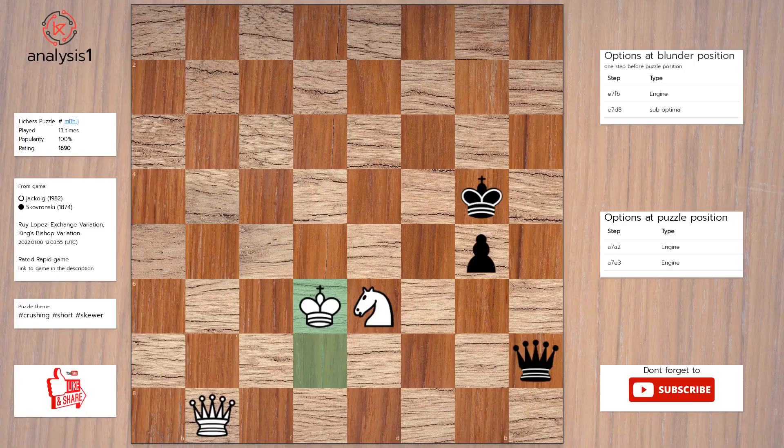One more. Threats in puzzle position are: there are no threats in this position. Checks in this position are: Queen to d7 check, Queen to e7 check, Queen to f7 check, Queen to e3 check, Queen to a2 check. Solution to the puzzle is: Queen to a2 check, King to e5, Queen takes queen.